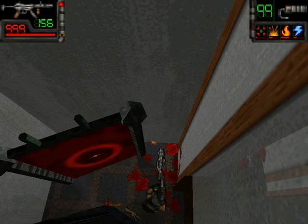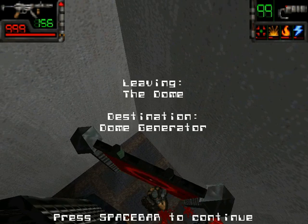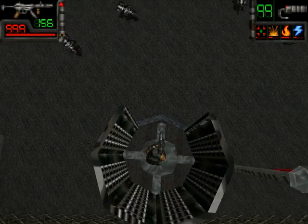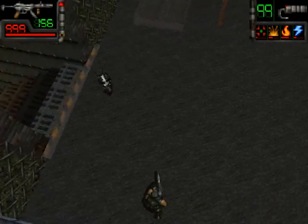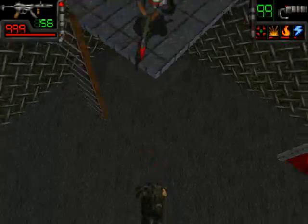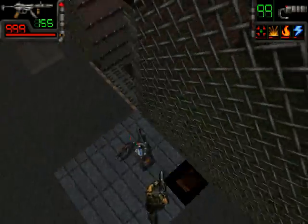Let's go to the dome. There's a hand clipping through the wall. Let's go to the dome generator. Uh-oh, I don't think that was a good idea.